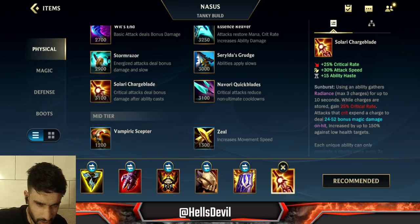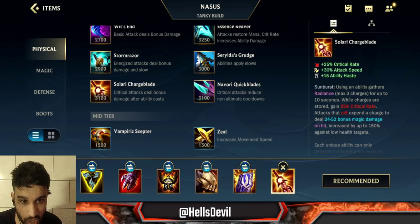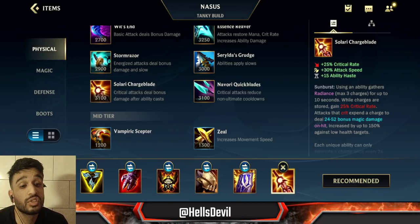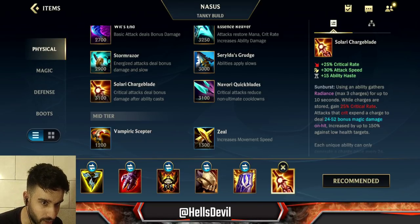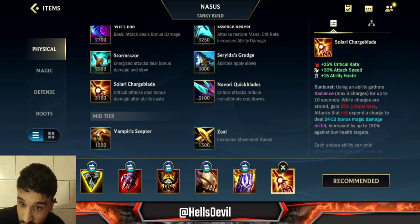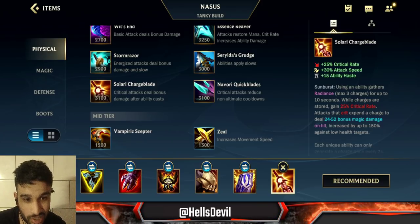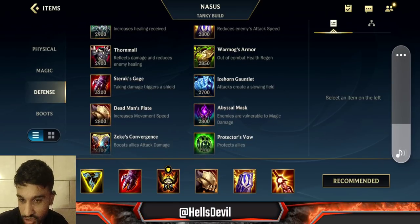This might seem weird, but I've been testing and I genuinely think Solari Charge Blade as your last item is a good choice if you want to do damage. Normally you'd build another tank item, but with Solari you're stacking up the passive super fast because your first ability will be on like a one-and-a-half second cooldown. Solari also gives you 15 ability haste, and every time you use your abilities you get a stack. When you hit three stacks, instead of 25 percent crit rate you get 50 percent crit rate — that's a 50 percent chance to crit with your first ability. When you have a lot of stacks and feel like you have to carry, get Solari Charge Blade as your very last item. Another defense item is generally going to be better, but if your team is struggling, just get Solari last.